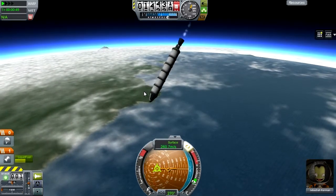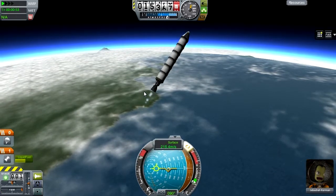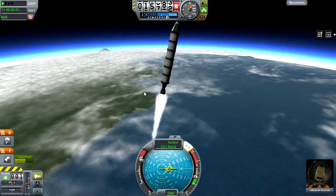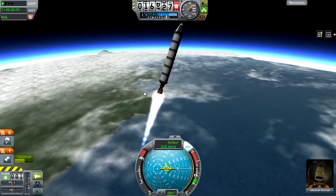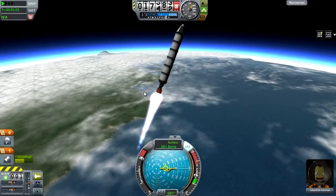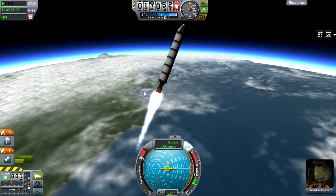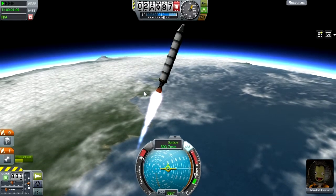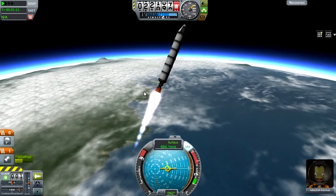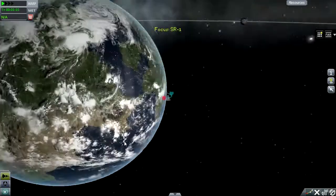Basically, it didn't go too well on launch. I forgot I had Ferram Aerospace installed — I haven't used Ferram in quite a while — and I forgot that you can't turn too much, otherwise the rocket will essentially stall like a plane does. That basically means it turns so much that the air, instead of going along the rocket, starts to hit the side and spin the rocket around, and that's what happened. Although I was high enough up that it was fairly easy to recover from, so it's not too bad.